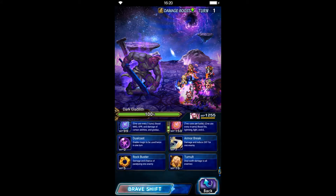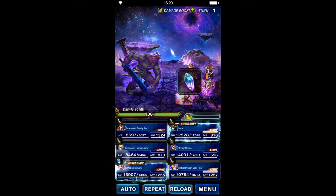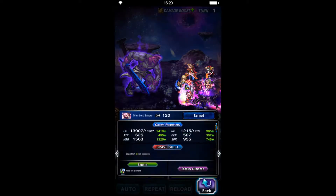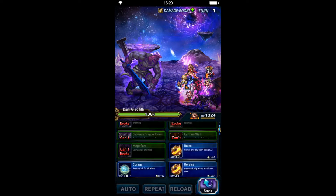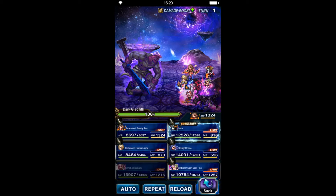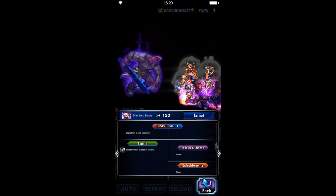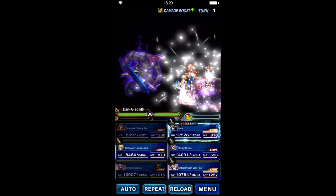On the first turn, I'm going to do a trick: I'll buff Sakura's skill but we don't want it to imbue fire element. So I use the skill on herself first — you can see fire imbue and skill upgrade — but we don't need fire imbue, so I'm going to dispel the team. Now we start the fight.